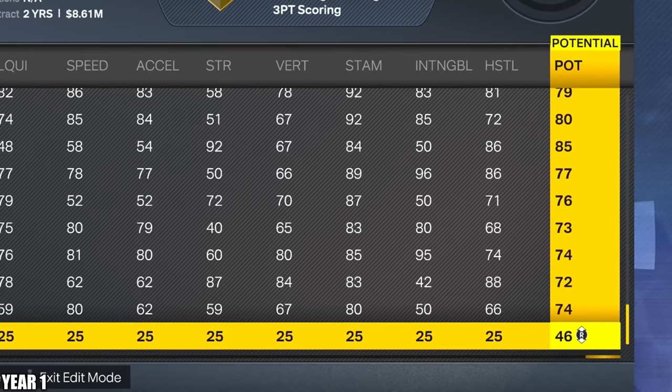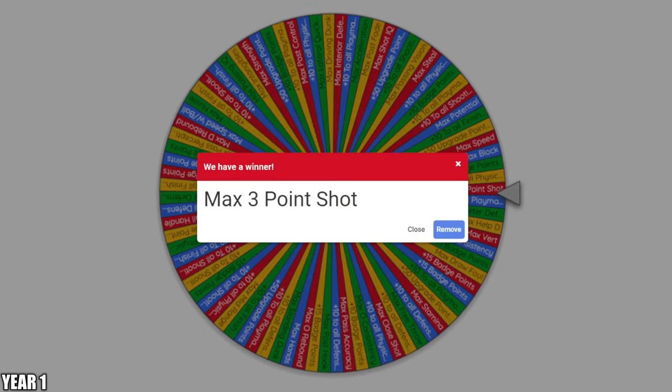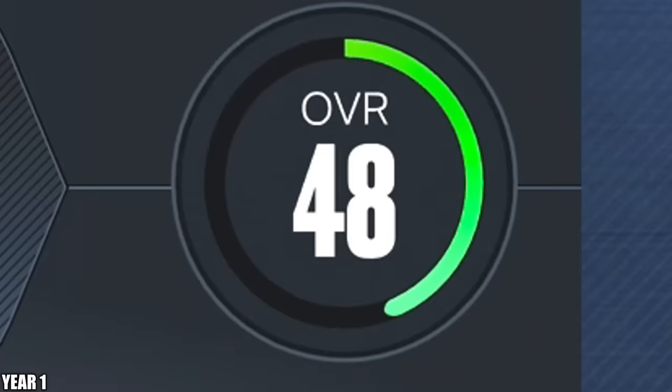I think the right thing to do here is to raise his potential — we got to get that up quick. And now let's take a spin of the upgrade wheel. We're going to go ahead and get max three-point shot. Wow. He never even got this in real life, but now we're up to a 48 overall.